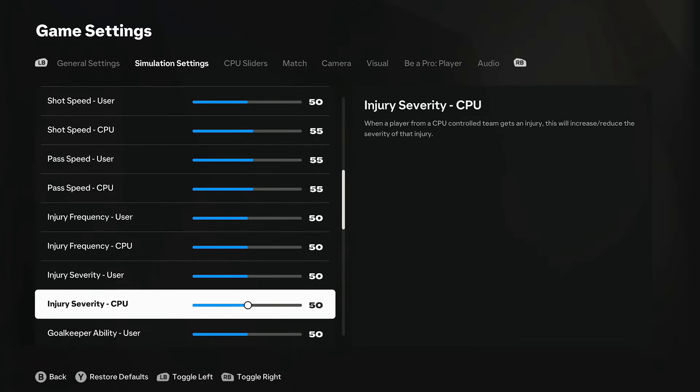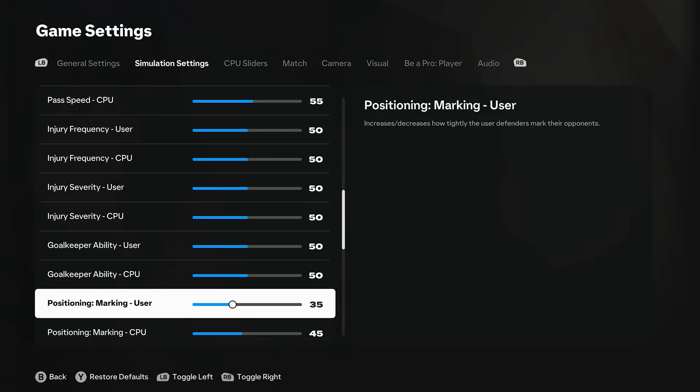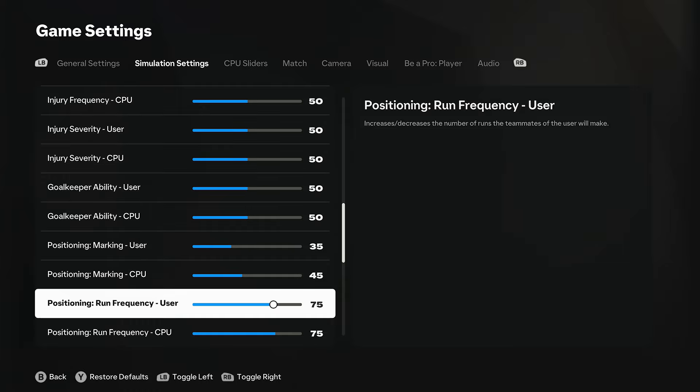Injuries you can do what you want - some people put injuries up because you don't get enough historically in career mode over the last few years. Goalkeeper ability I'll leave as is. With marking, it's a little bit of a difficulty-based thing, but right now I've settled with 35 on the user and 45 on the CPU. You'll get more chances but it's still quite an even amount.